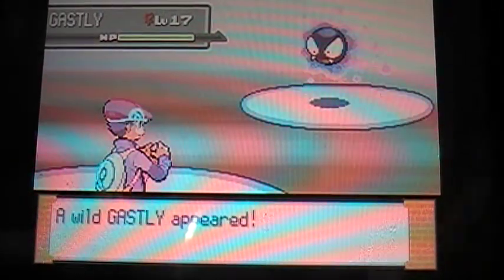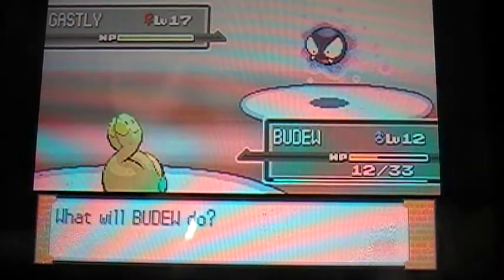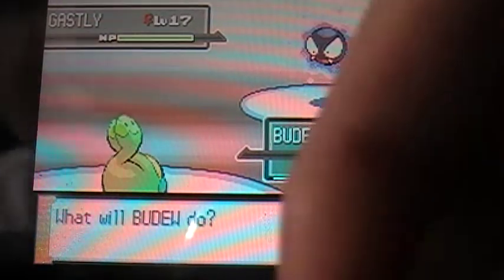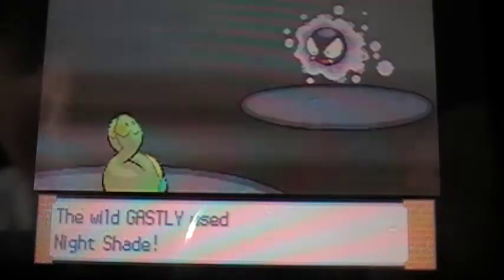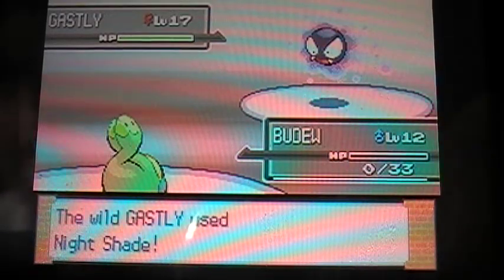Now something I'd like to show you: in the room next to Rotom's room, you can find a Dread Plate around here. I already got it from a pre-recording because I recorded and nothing happened and had to restart. You can find a Gastly in the Old Chateau, and I believe in the far right room you can find the Substitute TM. That's really all there is to the Old Chateau.